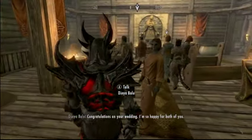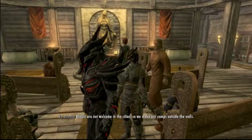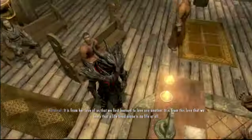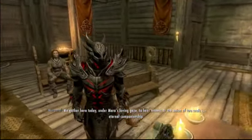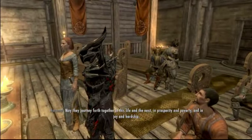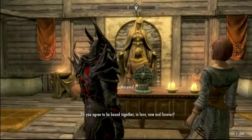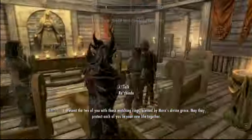Congratulations on your wedding! A lot of people arrive for the ceremony. The priest speaks: 'It is from Mara's love that we first learned to love one another, and from this love we learned that a life lived alone is no life at all. We gather here today under Mara's loving gaze to bear witness to the union of two souls in eternal companionship. May they journey forth together in prosperity and poverty, in joy and hardship.' Both of you say 'I do,' and Mara's rings are presented to you both.